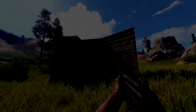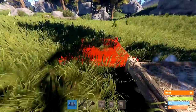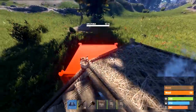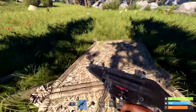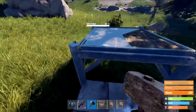All right guys, this base build is so short I'll stay with you the whole time. First, place a foundation and a triangle going off of it — then stairs going up, square, square, square, and another one. Go ahead and destroy the steps and the three other squares on the side so it gives you the shape you need, then upgrade everything to stone.